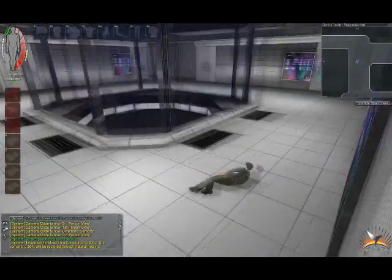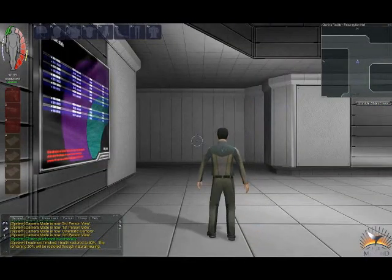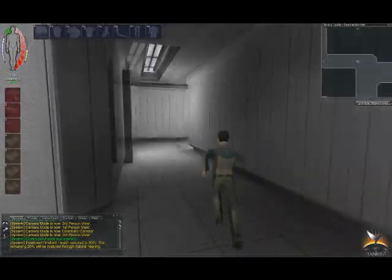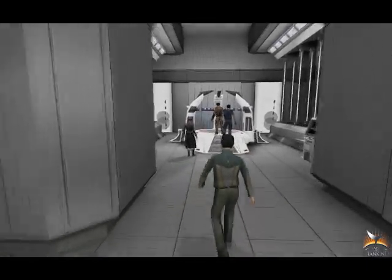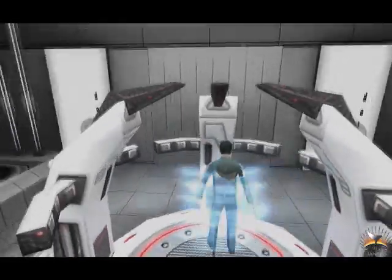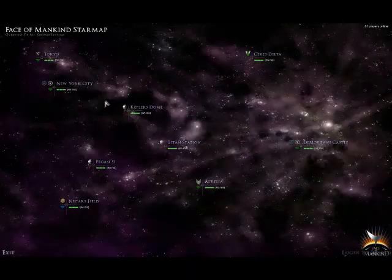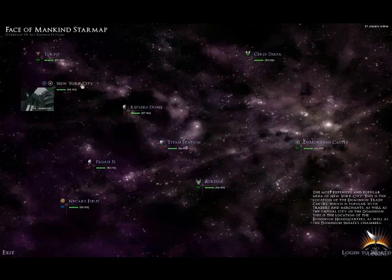Once you have gotten accustomed to these simple motor tasks you will likely find it necessary to utilize the vortex gates that enable instant transport between the colonies littered across the galaxy. All that is required is for you to locate a vortex gate and simply enter the vortex field within the gate. Upon entering the vortex gate your consciousness taps into the vortex network and you will access what is known as the star map.